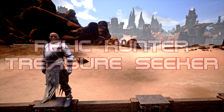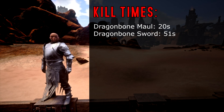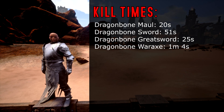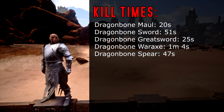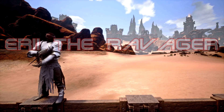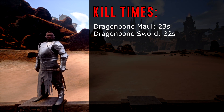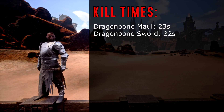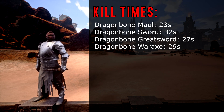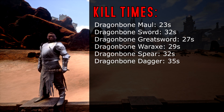For the Relic Hunter Treasure Seeker: the Dragon Maul took 20 seconds to kill the target. The Dragon Sword took 51 seconds. The Dragon Great Sword took 25 seconds. The Dragon War Axe took 1 minute 4 seconds. The Dragon Spear took 47 seconds, and the Dragon Dagger took 54 seconds. Moving on to Eri the Ravager: the Dragon Maul took him 23 seconds. The Dragon Sword took 32 seconds. The Dragon Great Sword took 27 seconds. The Dragon War Axe took 29 seconds, and the Dragon Spear took 32 seconds to kill the target.